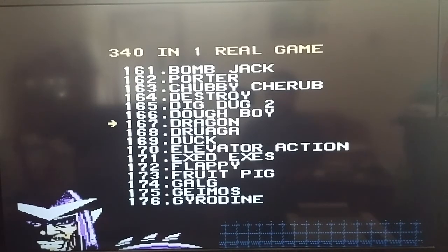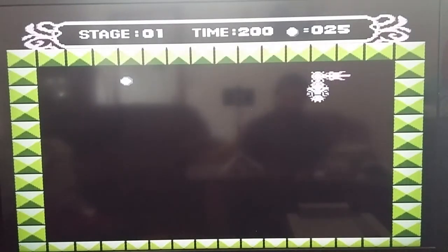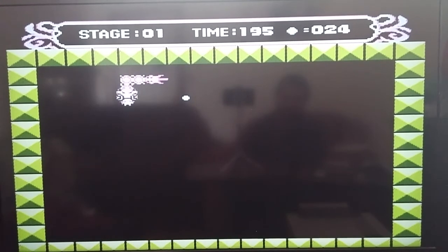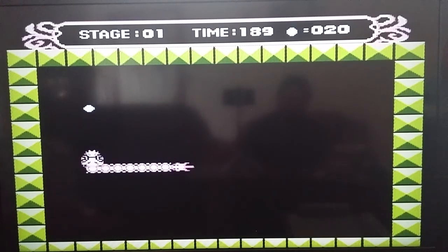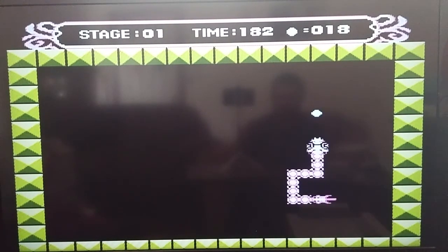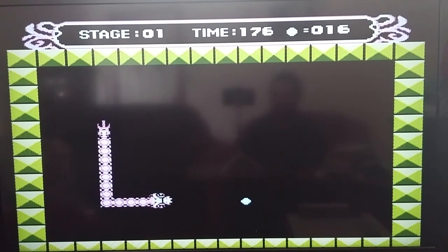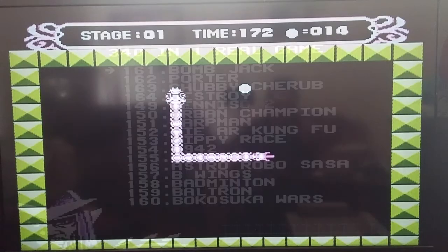Alright, let's check out Dragon. The hell is this? Oh, it's a snake. That's all this is — this is just freaking snake. Except you play as a dragon, I guess. Well, you have to really stretch your imagination to call this a dragon, but I suppose... If you wanted to play snake on your NES, here it is.